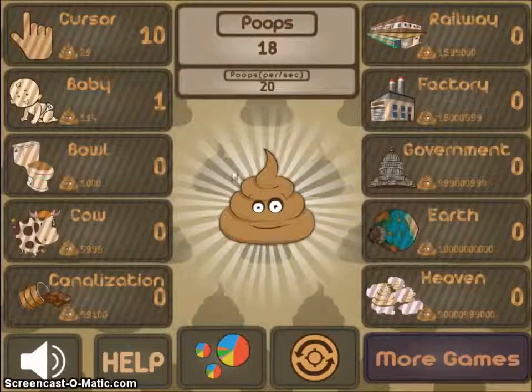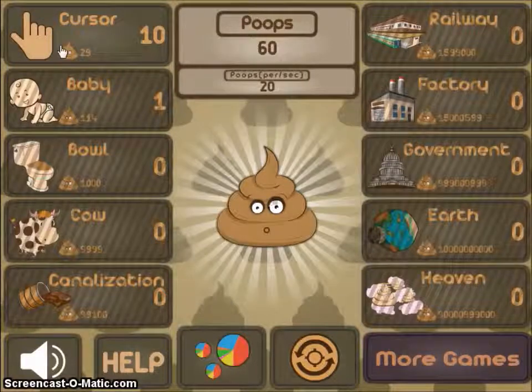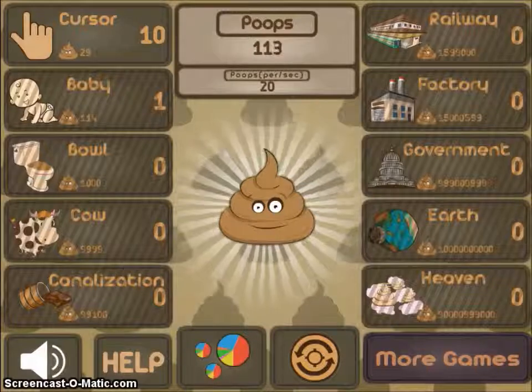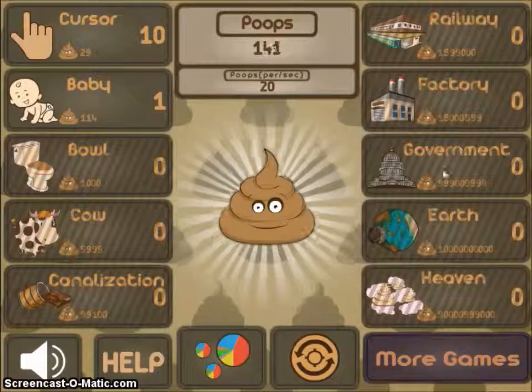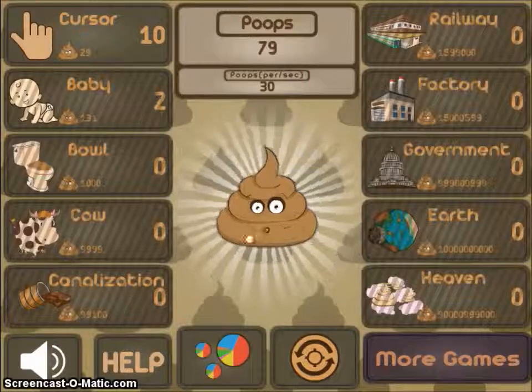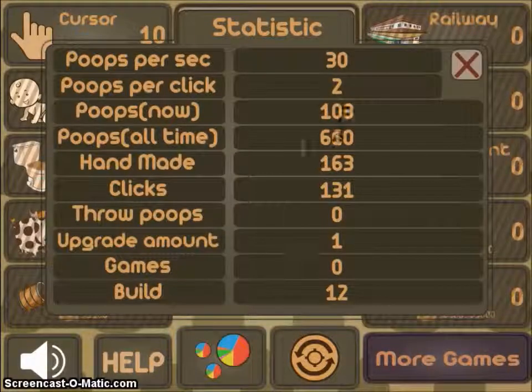Oh, loads of poops! So there's cursor, baby, bowl, cow, canalization, railway, factory, government, earth, and heaven. So I guess you'd be building up a poop nation — it's poop-fascinating. It's thirty poops per second, two clicks to peeps now, changing pixel time — over seven hundred handmade poops.